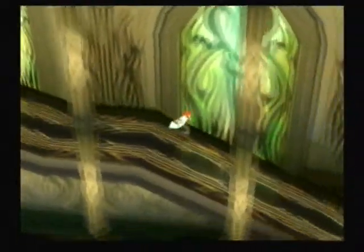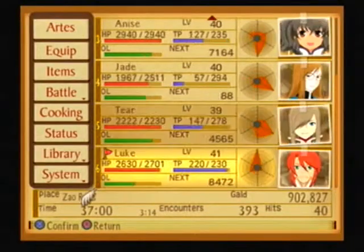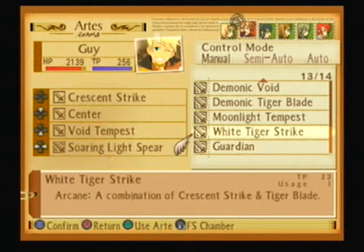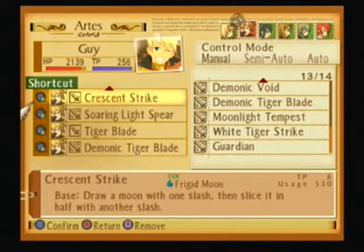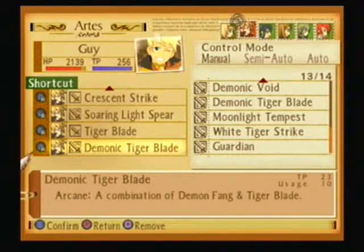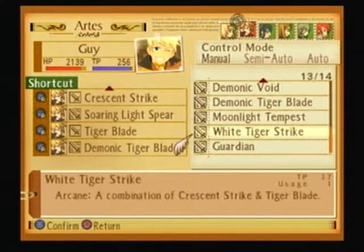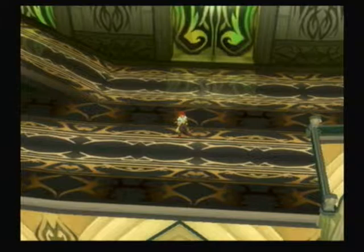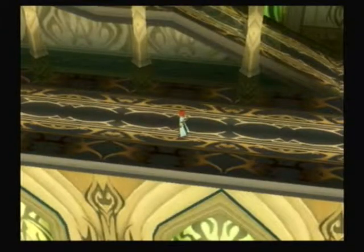There is another chest in here, but it's not till the end. Guy picked up White Tiger Strike. It's Crescent Strike and Tiger Blade. It ends with Tiger Blade though, so it does have that weird lag at the end of it, but it's basically an improved version. Get rid of Demonic Tiger Blade — yeah, it is better than Demonic Tiger Blade. Overall it's good art, but no Field of Phonons unfortunately. Still a useful addition. Not as good as Soaring Light Spear, but then again, Soaring Light Spear is kind of cheating.